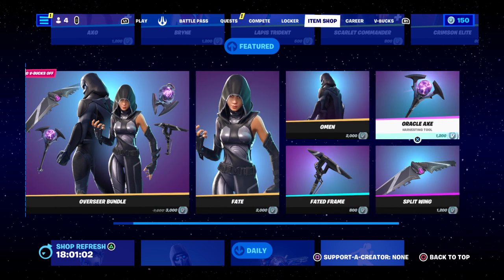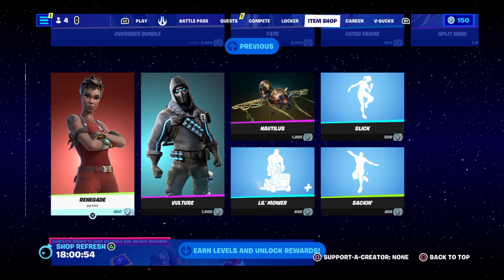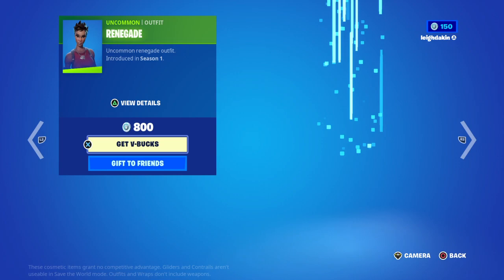Omen is 2000, All-class is 1200, and the Split Wing Glider for 1200 — that'd be quite expensive if you bought them separately. You've got the Renegade outfit for 800 V-Bucks, and Vulture is 1000 to 500.